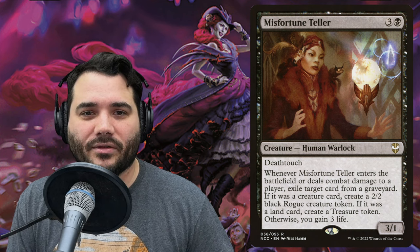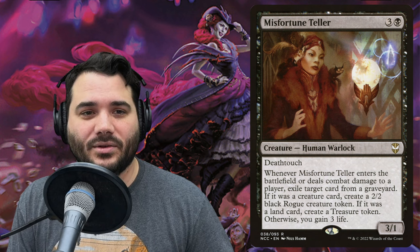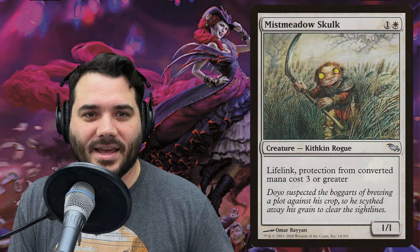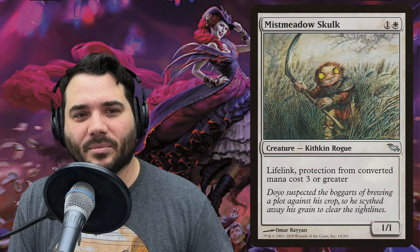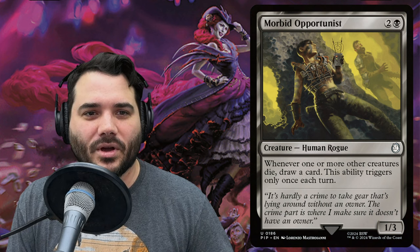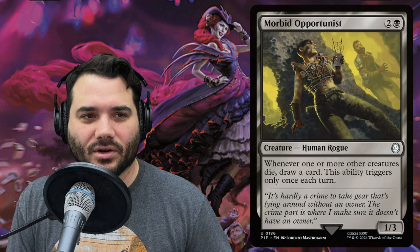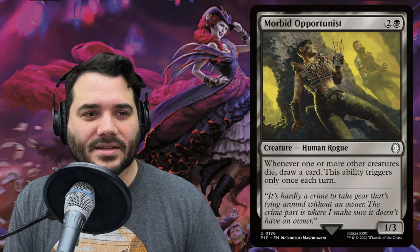Misfortune Teller costs three and a black — a human warlock with deathtouch. When it enters or deals combat damage to a player, exile target card from a graveyard: if it was a creature, make a 2/2 black rogue token; if it was a land, create a treasure token. Mist Meadow Skulk costs one and a white — a kithkin rogue with lifelink and protection from converted mana cost three or greater. Morbid Opportunist costs two and a black; whenever one or more creatures die, draw a card, once per turn.